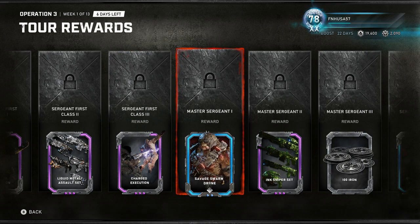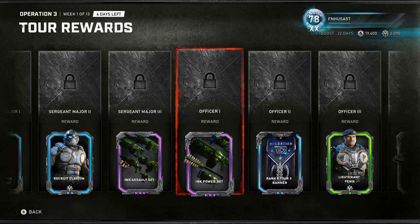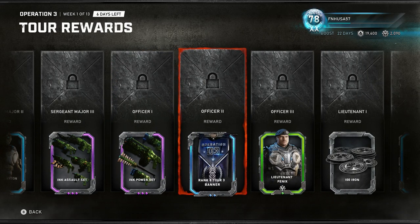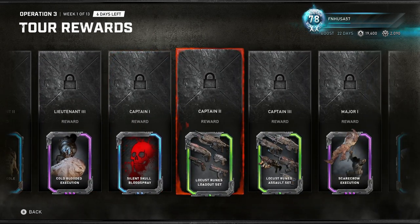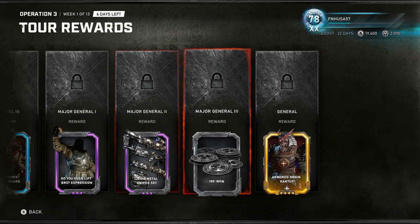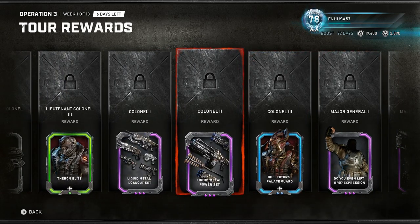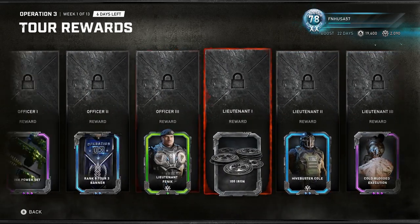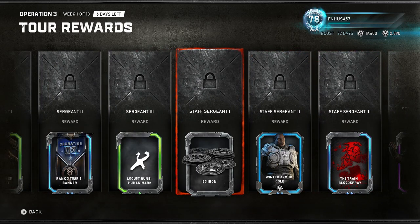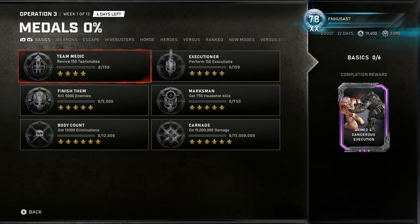The liquid metal set, charged execution, another character, the ink sniper set. So it looks like we're going to get the entire ink weapon set — I don't know if that's an animated set, but it could be pretty cool, especially if it is. The locust runes, ink weapon set, and the liquid metal set are going to be the weapon skins for this operation. And then we get the armored ronin Kantus — kind of like a Kantus with the ronin samurai armor. Not entirely sure how I feel about that being the general reward. Iron rewards are 100, 200, 300, 400, 450, 500 — same as before, 500 iron total. Not too impressed with those rewards.